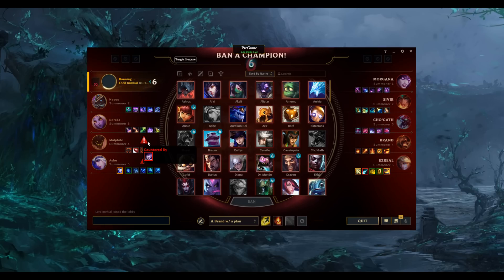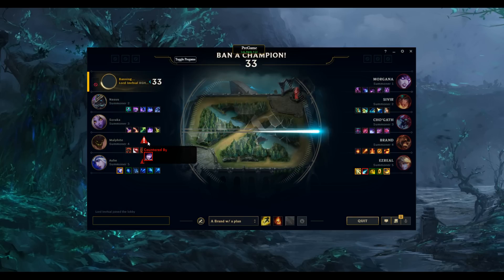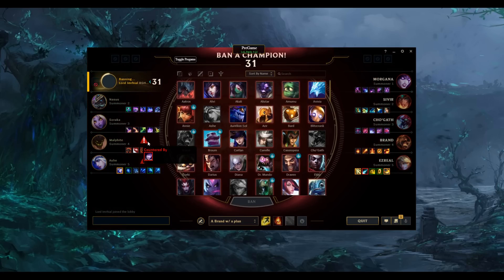The overall goal of Pre-Game is to save users' time and to make champion select a little more efficient. We do this again by showing all of the spells and abilities, the recent patch notes, in case either you can't find them or are too lazy to go look at them, and then just some warnings on enemy picks.